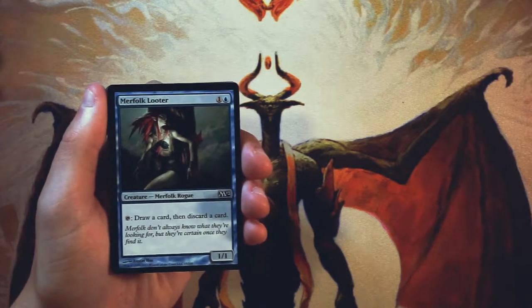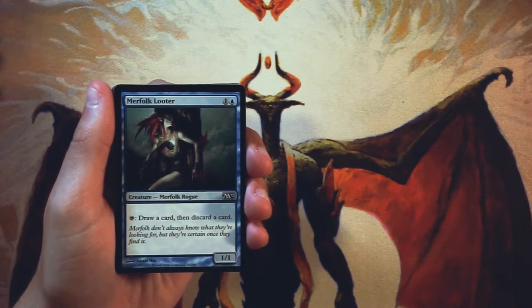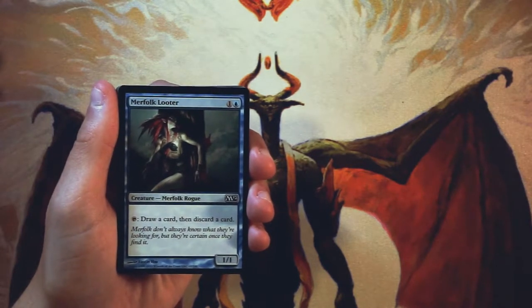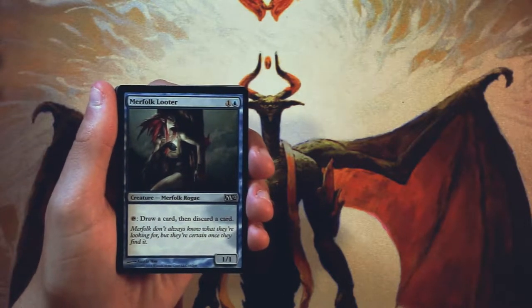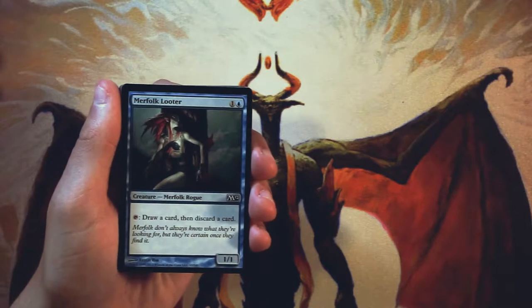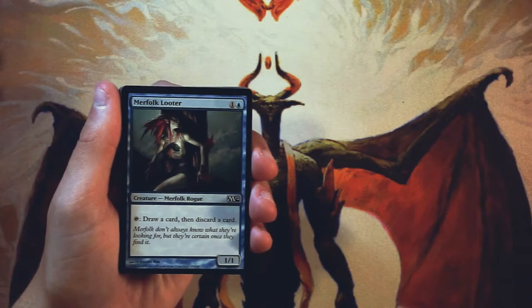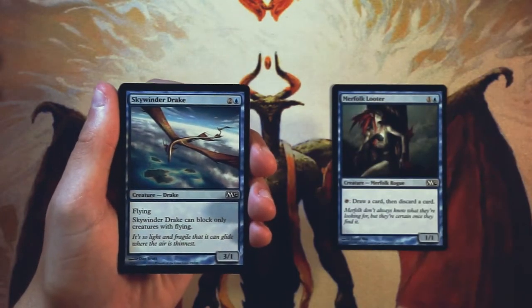Our first card here: Merfolk Looter is a 1/1 for one and a blue. You can tap it, draw a card, and then discard a card. This is very, very powerful. Being able to cycle through your deck on a creature is very, very nice. If you can get one or two loots off of this, it just means you're going to be fixing your draws a little bit better, hopefully getting more value, and setting up to deal with threats or deploy your own. Merfolk Looter enables all that — it's very efficient, and you can leave it up as a blocker. Obviously not a bad first pick, but I don't think we'll end up there. It is still a good card.